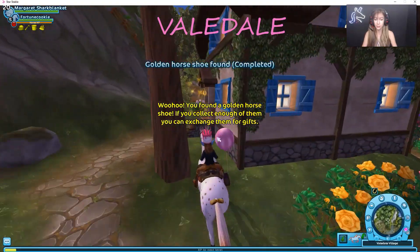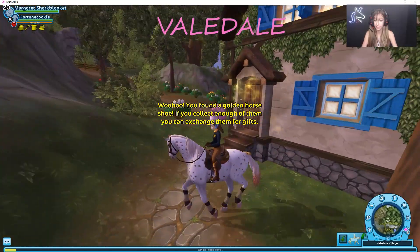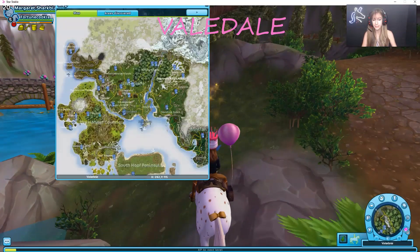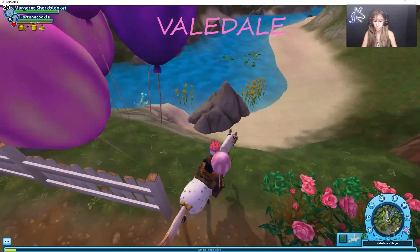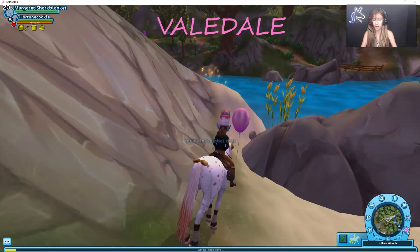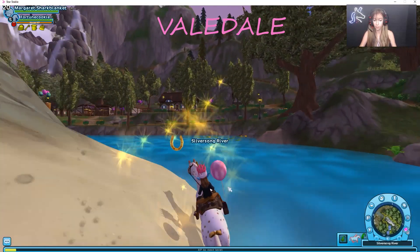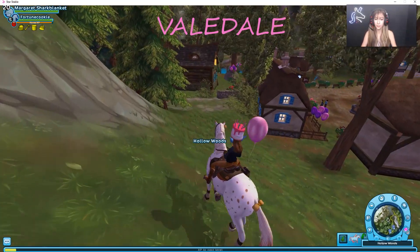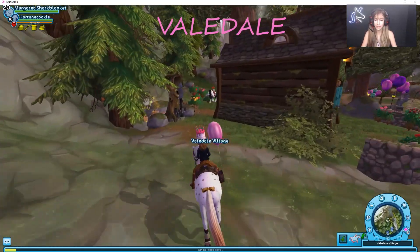And there is yet another golden horseshoe at the back of this house past the championship area — it should just be straight from it. And there is another golden horseshoe right on the edge here — here are the coordinates — and basically it is just near the water. The next golden horseshoe was right across from it, and if you just fall down from Valedale you can see the trailer back there, it should just be right here. The next one is right behind the stables and it should be in clear sight. The next golden horseshoe is behind Elizabeth's house right here, and it is in the corner.